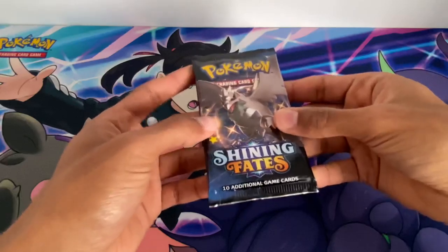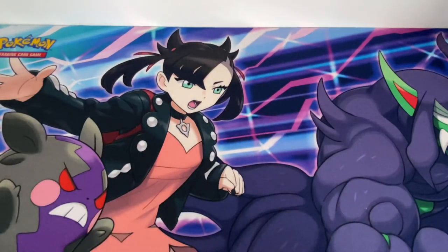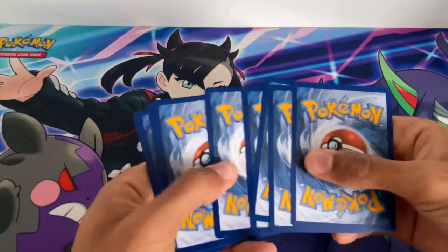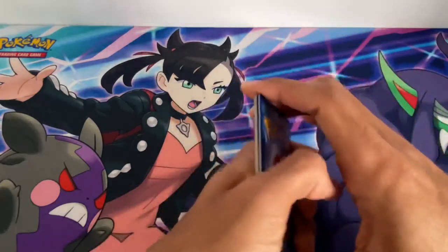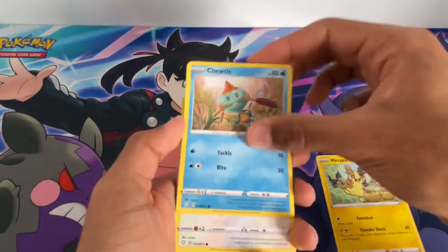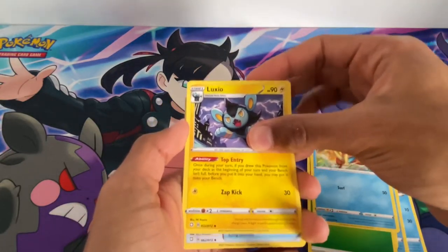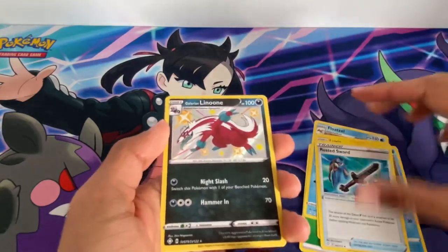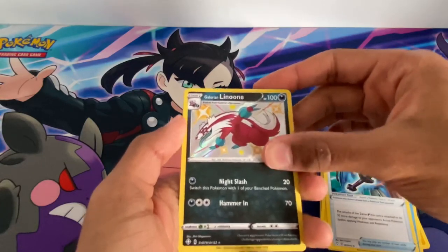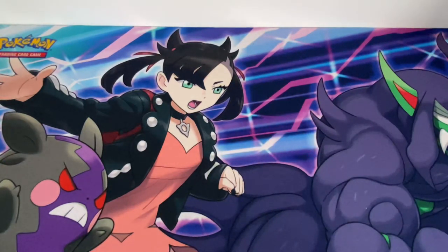On to another booster pack with shiny Corviknight on the cover. Fifth pack starting with Morpeko, Chewtle, Eevee, Horsea, Caterpie, Energy, Float Stone - good Pokemon to play in Gen 4 - Luxio, Rusted Sword - very good item - and another shiny of Galarian Linoone - very nice. The final card another Yanmega rare. That's three or four shinies pulled now.